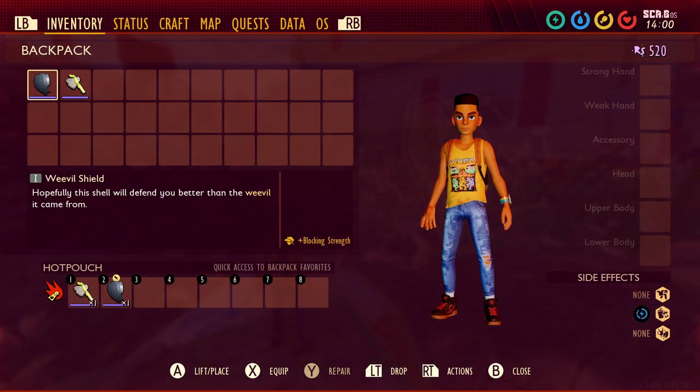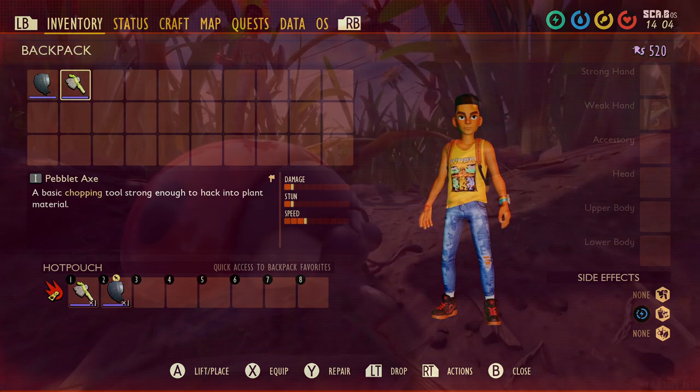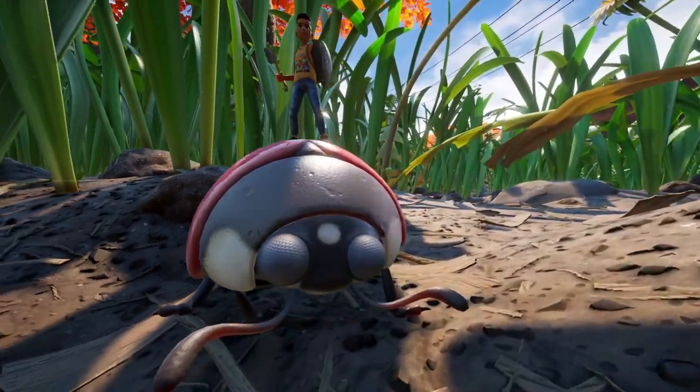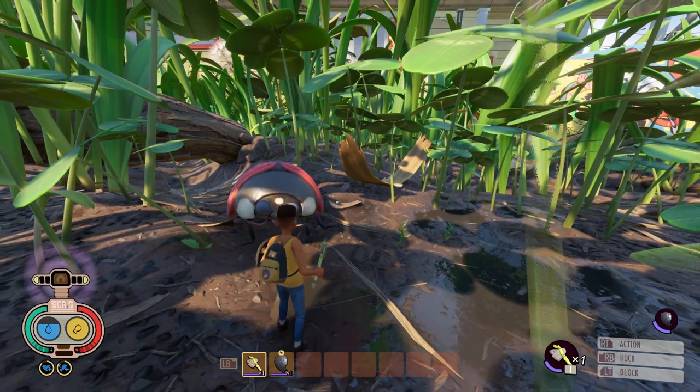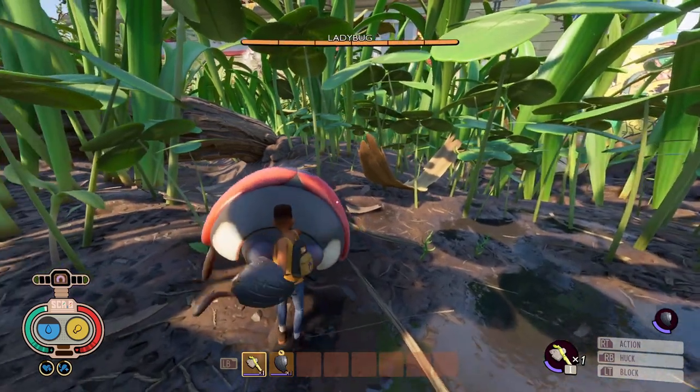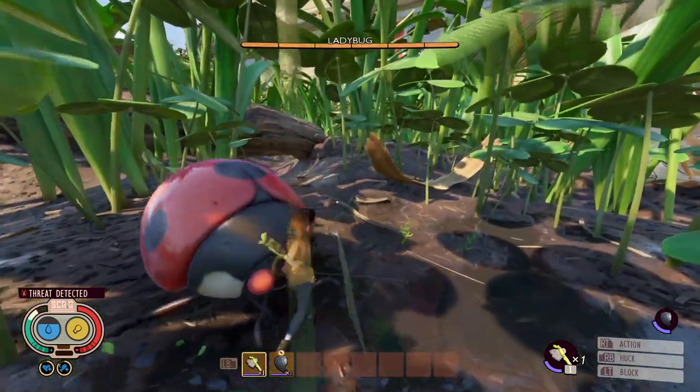This is assuming it's your first ladybug and you have barely any equipment, so I'm going to use a weevil shield and a pebble axe — both of which you can craft right at the beginning of the game. Now let's begin the fight. The ladybug is a neutral bug so she won't attack you unless you attack her first. When you first attack, block right away — the ladybug will try to hit you right away when you first attack her.